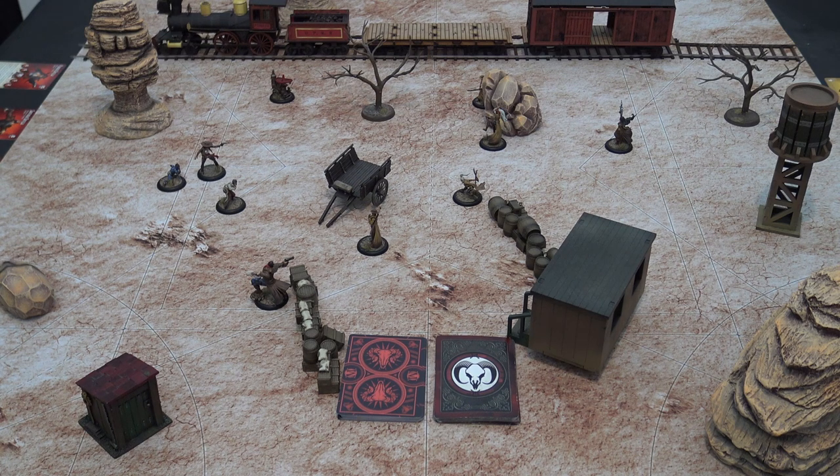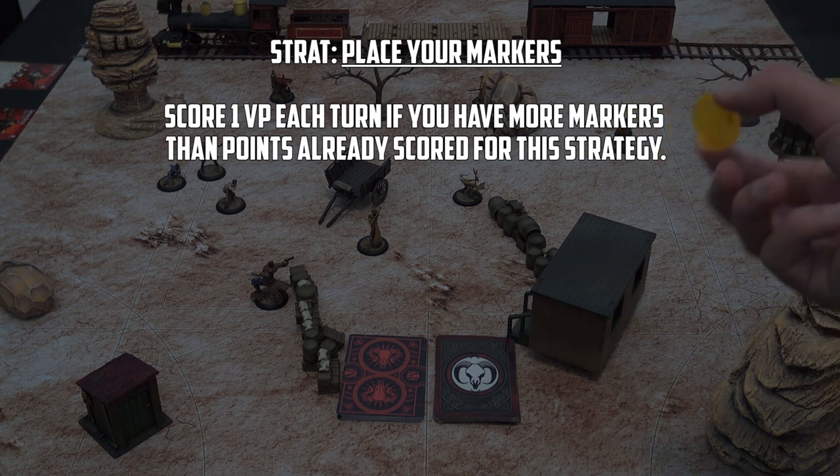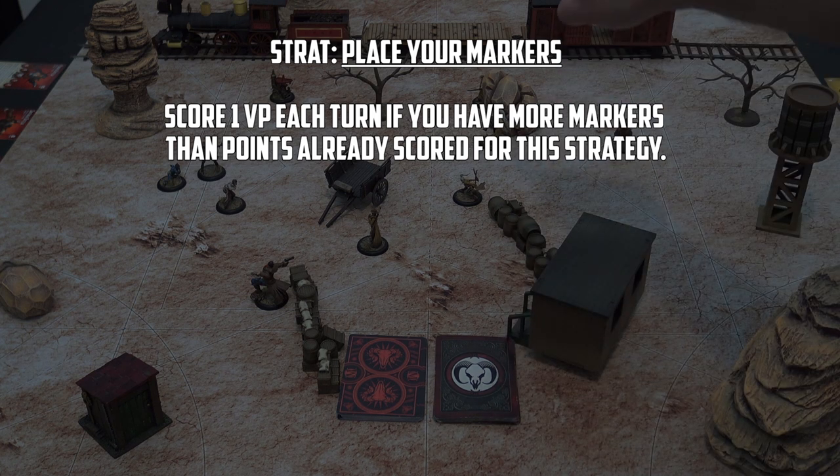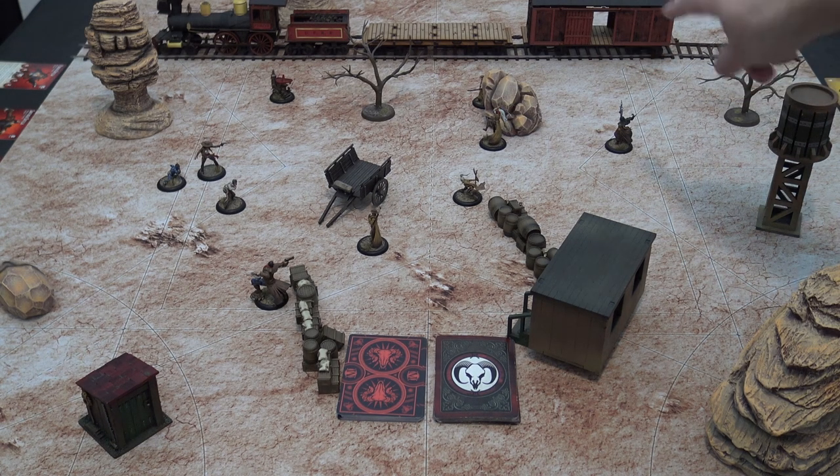The strategy we're using today is called Place Your Markers — each crew tries to put down their scheme markers over the halfway line. We're skipping turn one since it's mostly movement and positioning with no scoring, so we're jumping straight to turn two where the game is live and points can be scored. Deployment in Malifaux is very varied — you can deploy in corners, in a wedge formation like a spearhead — and some masters prefer certain deployment types.